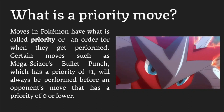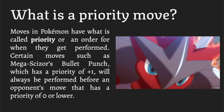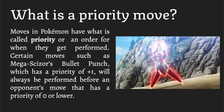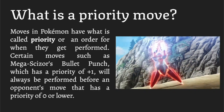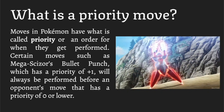Even though Bullet Punch is one of those 40 base power priority moves, with Scizor's ability Technician it adds a 1.5 multiplier to moves that are 60 base power and lower. So for Scizor it becomes effectively a 60 base power priority move — and then add STAB on top of that plus Swords Dance, and you can see why Bullet Punch is such a good move for Scizor.